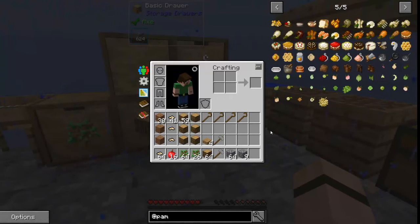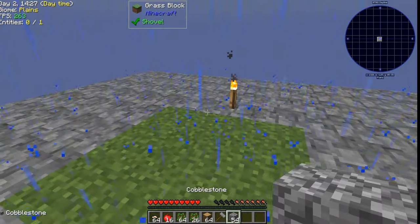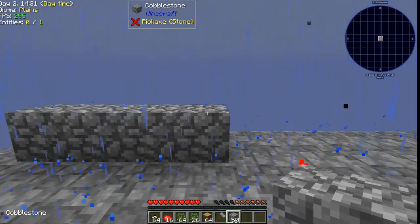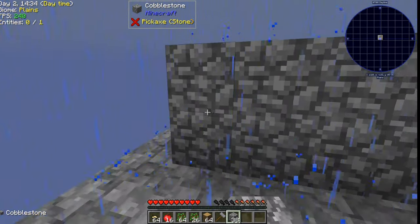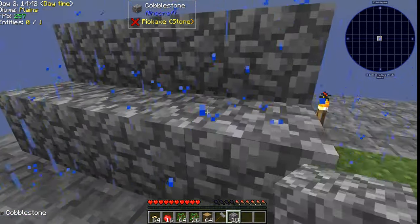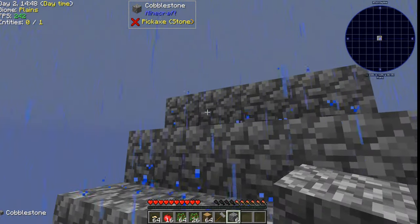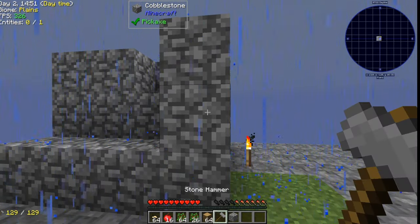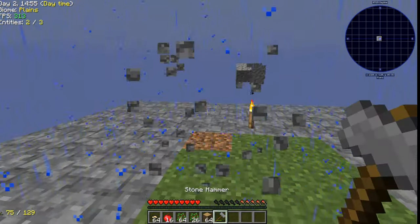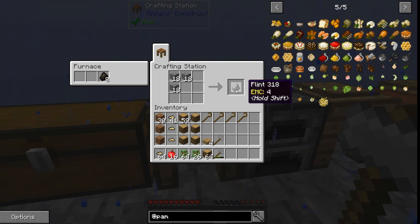Let's grab a stack of cobblestone — I suck at math. We hammer the cobblestone into gravel, and we get 54 gravel from a stack. We can vein mine it for three stacks of gravel, and hammering gravel gives us our flint.